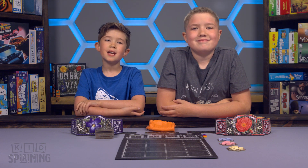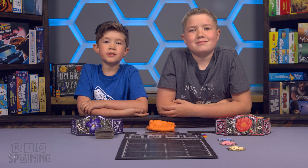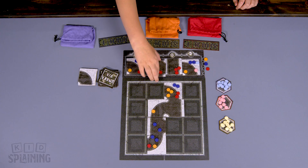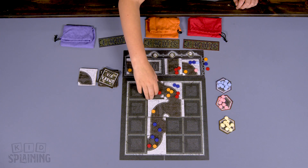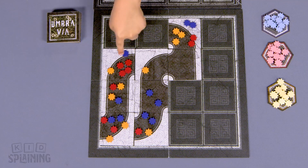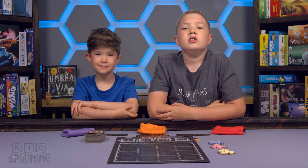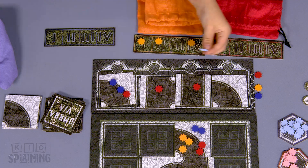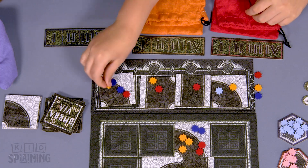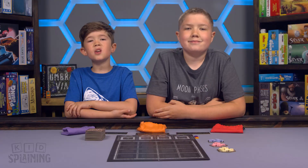Even though there's two of us, we're still going to set up three players, and we're not going to use the player screen so you can see what we're doing. During the game, players will be placing tiles on the board to either create, extend, or complete paths. Once the path is completed, players will earn soul flowers based on the length of their path and who has the most energy flowers on the path. Players will bid on tiles to see who gets to place each one, and when the tile is placed on the board, the energy flowers that were used for bidding stay on the tile.